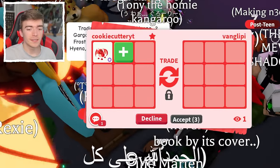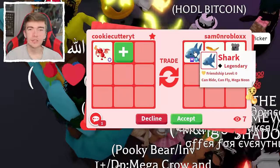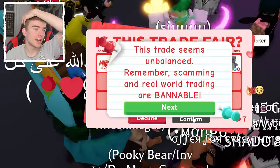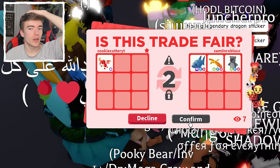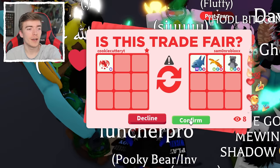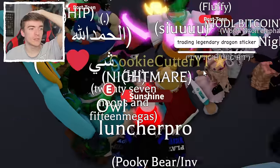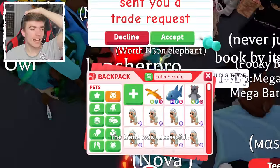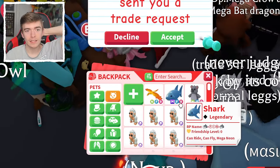We're getting so many troll offers. This is 100% going to be a troll — adding a Mega Fly Ride Shark with a seven-second countdown. Will they go and hit accept? I'm going to hit confirm. They actually hit confirm. Oh my word — that took so long. So we ended up getting a Neon Fly Ride Phoenix and a Mega Fly Ride Shark.